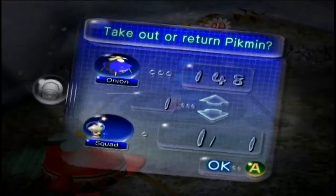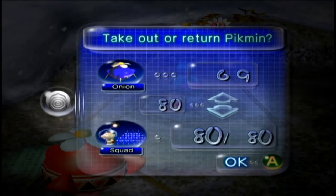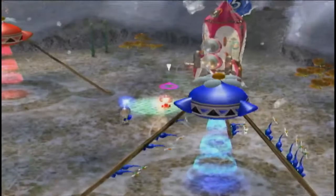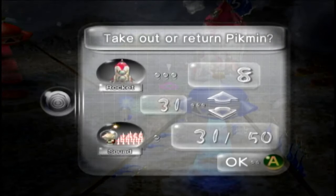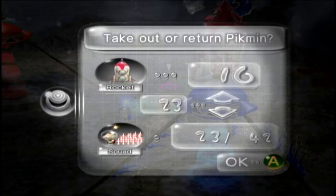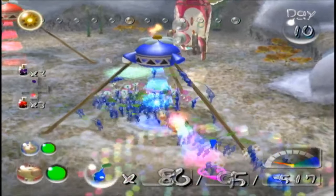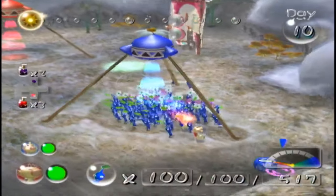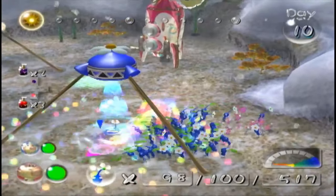I want to actually get blues here — 80 blues and 20 whites. I need these to open the way forward first. 20 whites. Stop killing it — okay, maybe you can get it. There you go. Alright, now we move on.